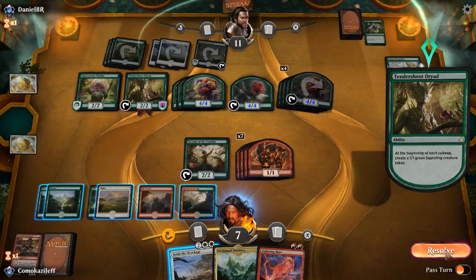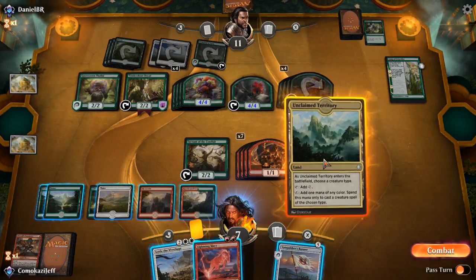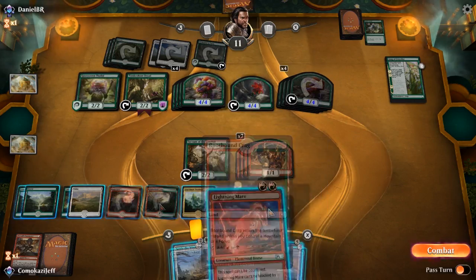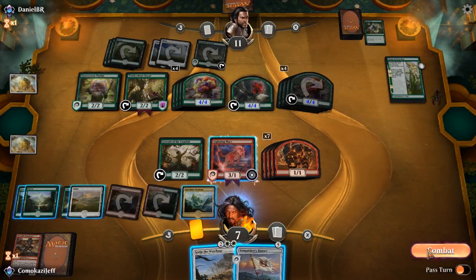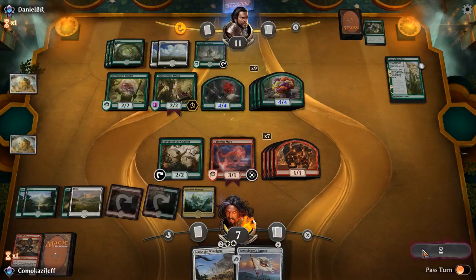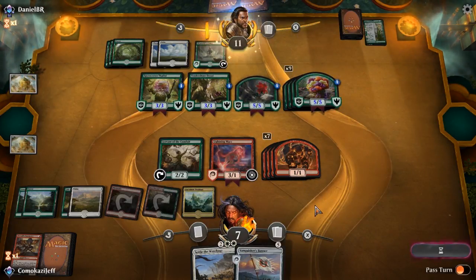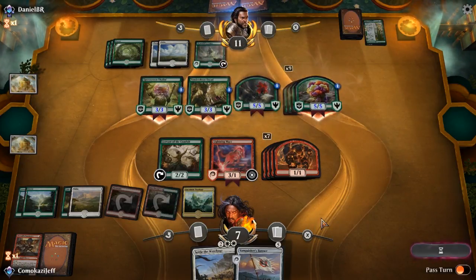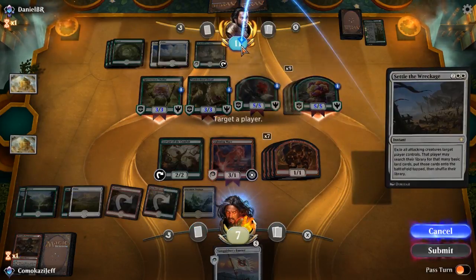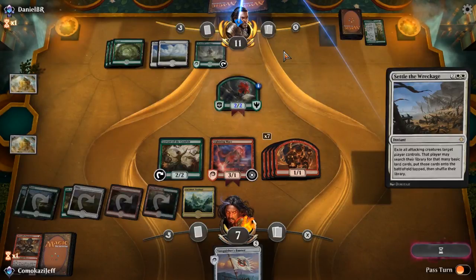Opponent hits us down to 7 and they get another Saproling. Vanquisher's Banner would have been fun before. I think we play Unclaimed Territory on Elemental, play Lightning Mirror, and then just hold up this Settle the Wreckage. There is one thing we can do — we have 7 guys here. If they go swinging with just about everything, our Vanquisher's Banner actually saves us, so we Settle the Wreckage. Opponent went all in, so we Settle the Wreckage and they get like half of their deck out with lands. Vanquisher's Banner I think gives us the win unless they have a Spore Swarm.